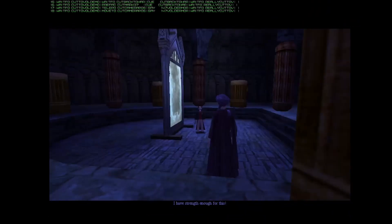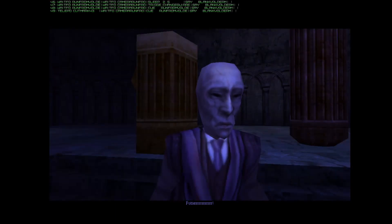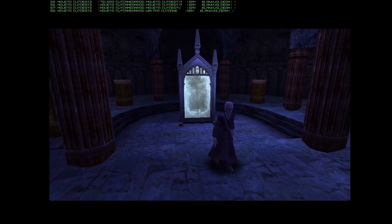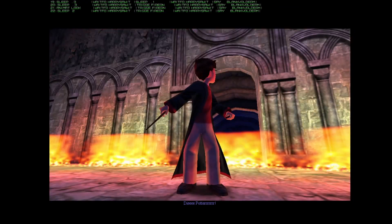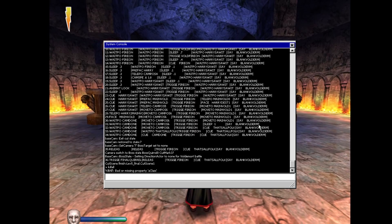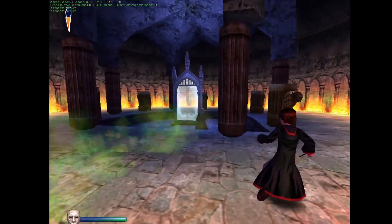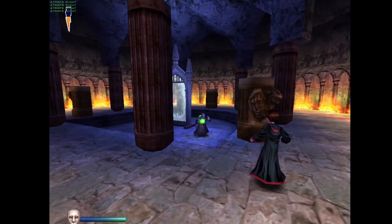We're gonna try the kill all cheat. He walked through that door and you walk in and he's not there, then you turn around and he's there. I have the same polygon count — ten polygons on his face. 'Kill all' — nope, doesn't work. What's the point of a kill all spell if it can't kill the boss?